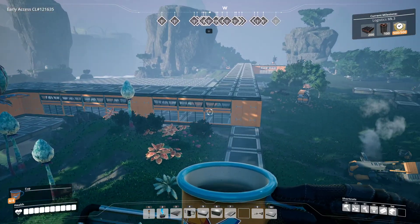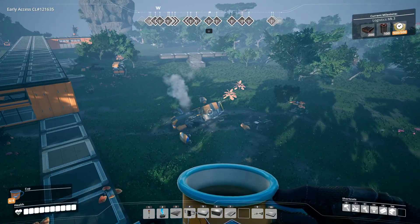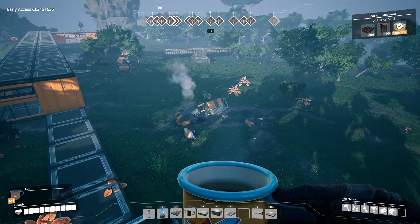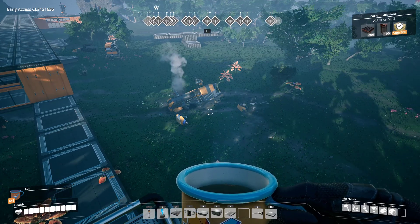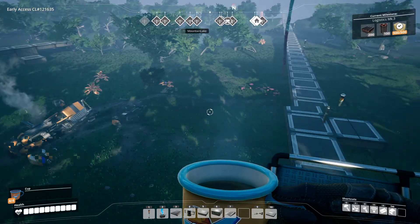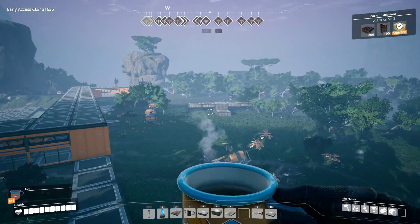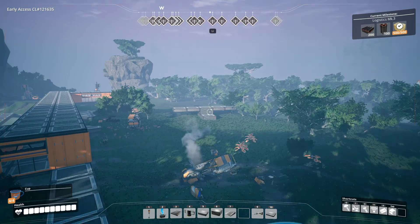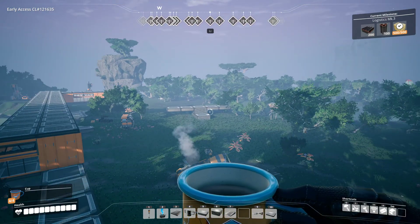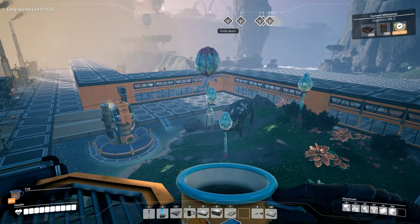The conveyor belts are moving along the upper floor. You can see that this is where one of the pods was — I've removed the hard drive from it. Over there is where I was building my little exploit to try and shoot the alpha without getting attacked.